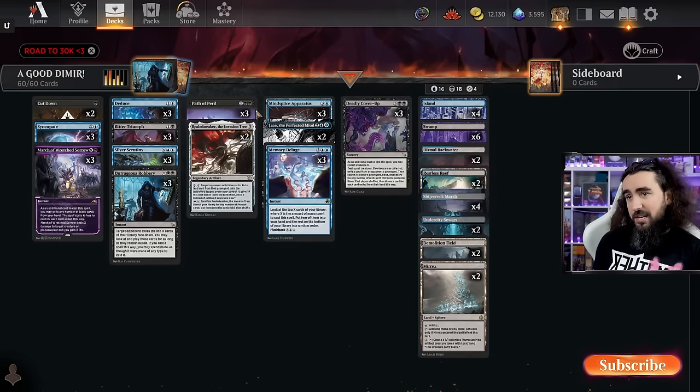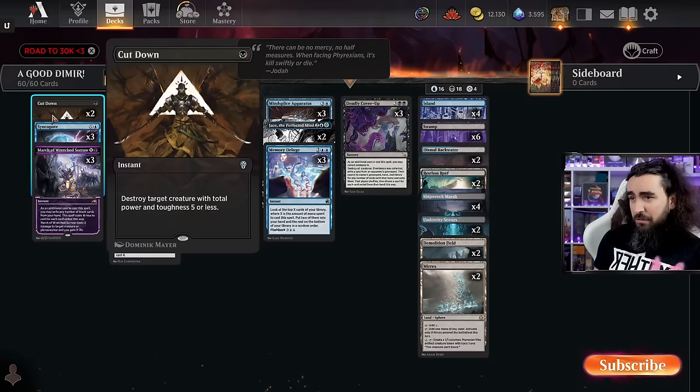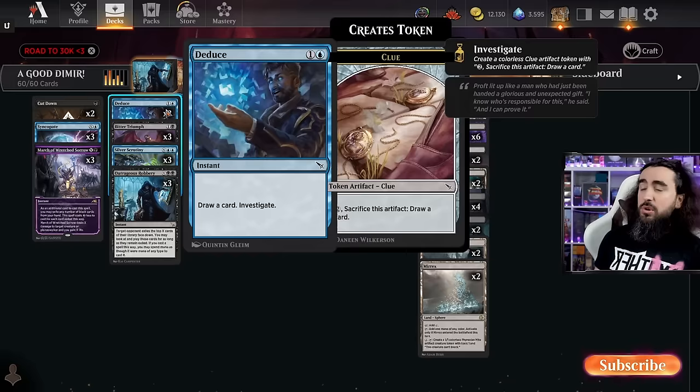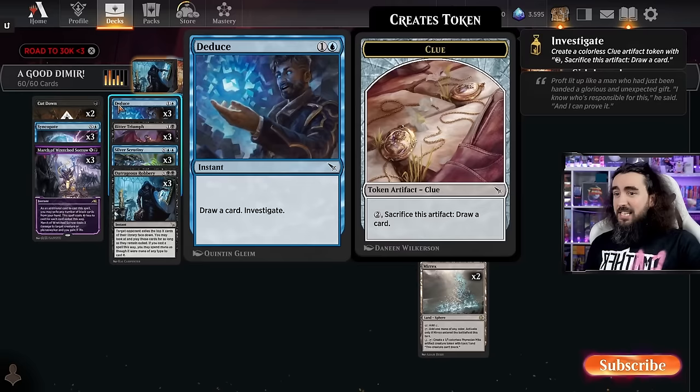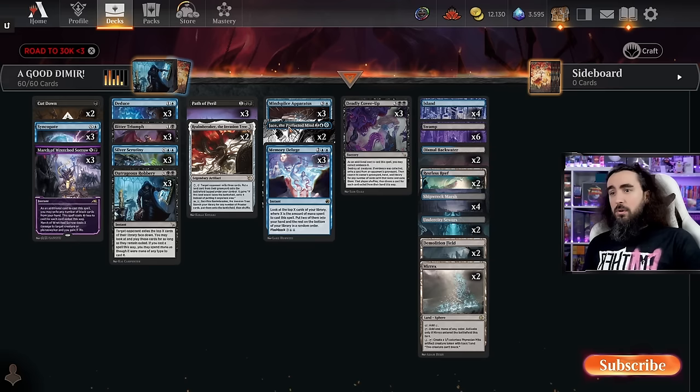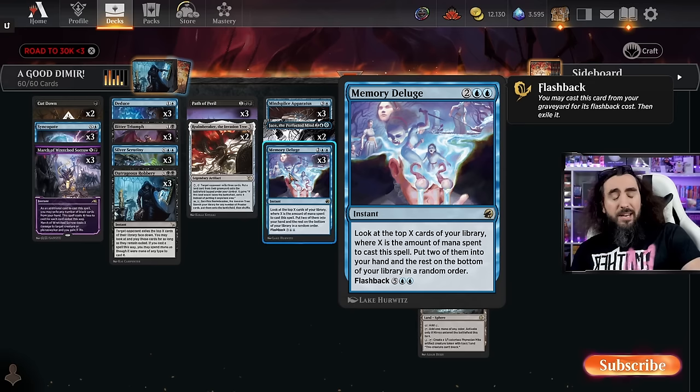All of these X spells get cheaper with the Minesplies Apparatus and you can scale them to infinity, making certain your opponent gets nothing. New cards we're playing include Deduce, which is very good, and Deadly Cover Up — just remove their win con, let them have nothing. We have Cut Down for the early game, Path of Terror for the early game, Bitter Triumph for whenever you need it, and Deduce to draw cards.